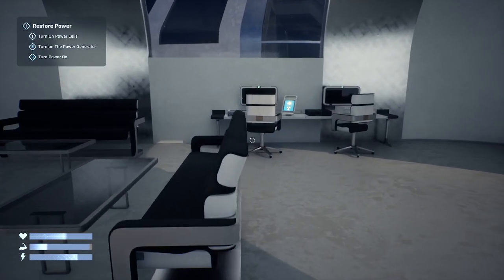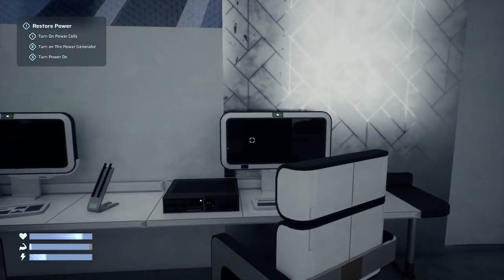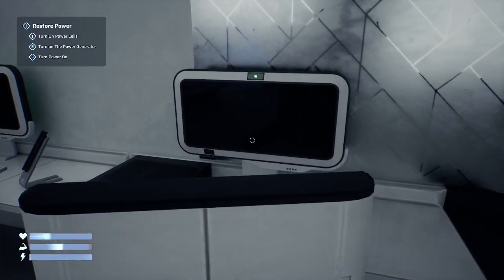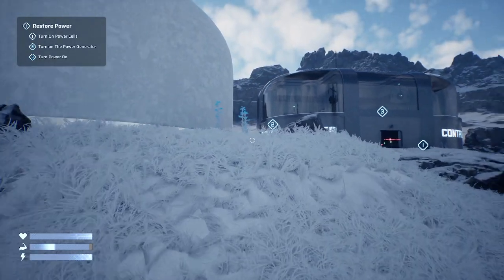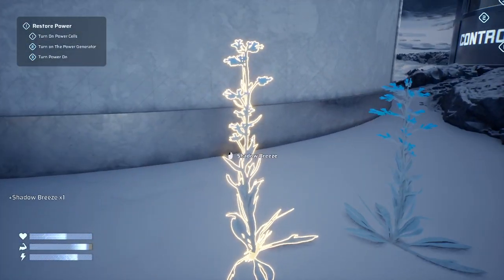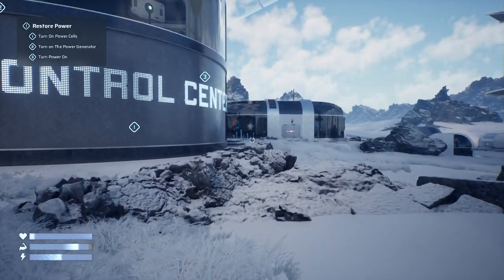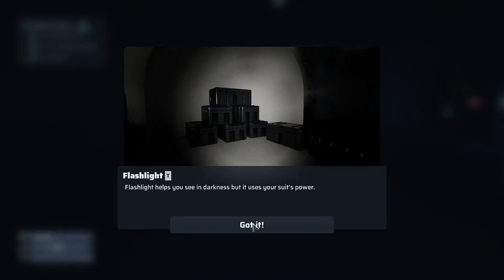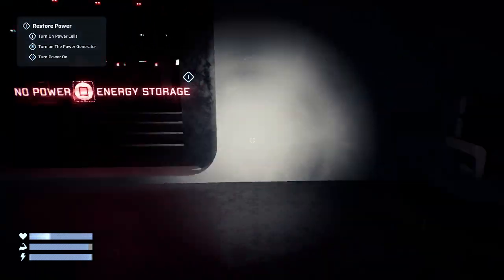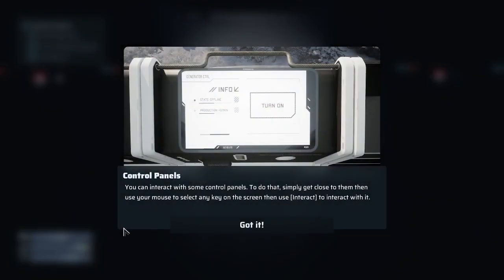Click to interact — ooh, blueprints, perfect. We'll shut the door behind us. Let's go to the control center first, because that's where it wanted us to go. No power. T for flashlight — ooh! You can interact with some control panels; simply get close to them.